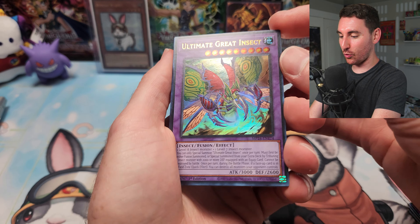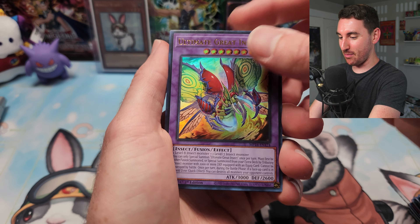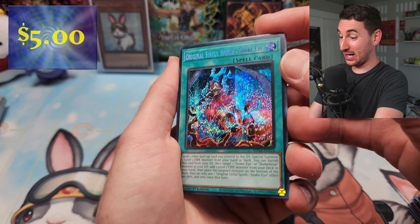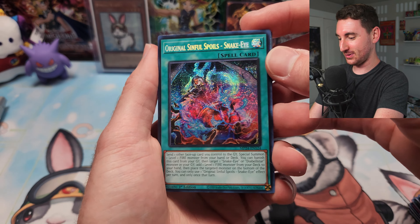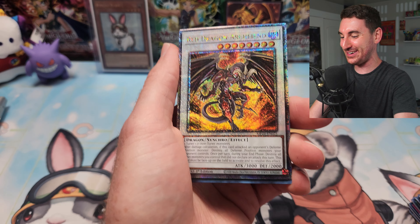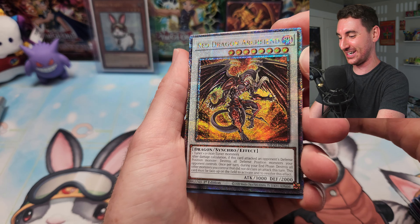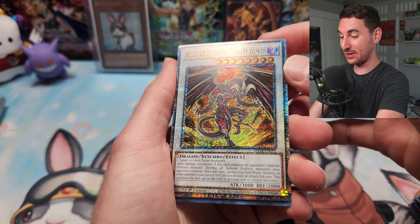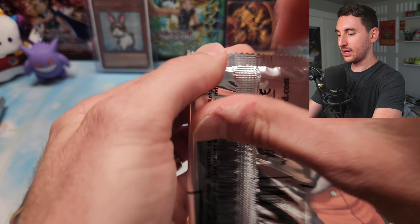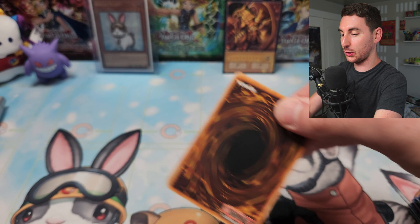The ultimate great insects — Great Moth take flight! The original Sinful looks not bad as a secret. Red Dragon Archfiend QCR — let's go! I really wanted this one, and I also really want to get Blackwing Dragon so I have all five of these dragons as QCRs. Still waiting on SP Little Knight and Triple Tactics Thrust.